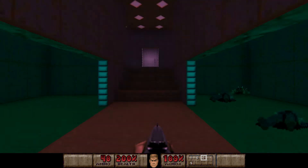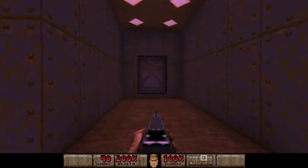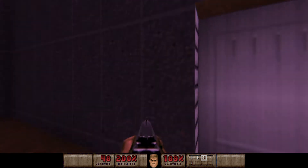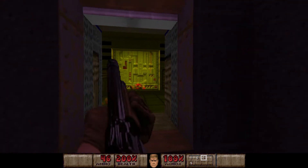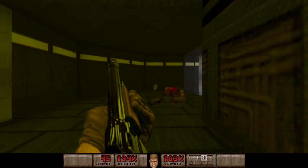Let's kill this guy and then work our way back. Eventually we will go through that door there but we can save that for later. Coming through this way we have a couple of zombie men with a shotgunner, 2 Imps and a pinky demon.